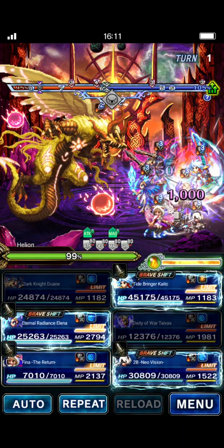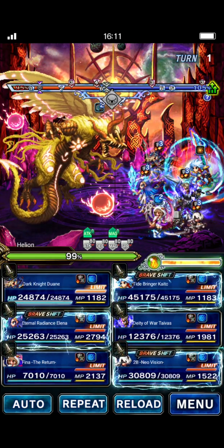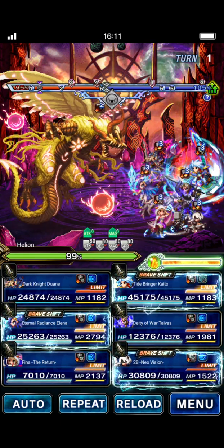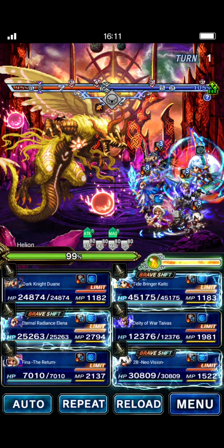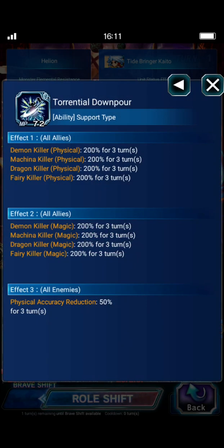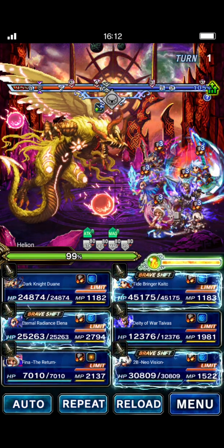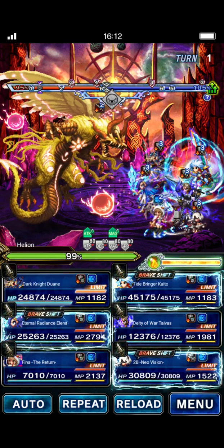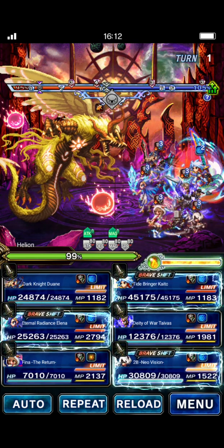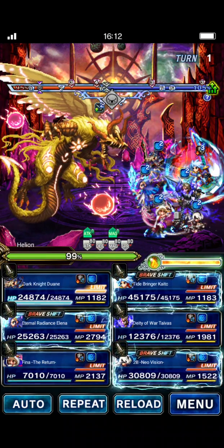There are basically two ways you can do this first-turn kill strategy: you can use Tyvus's Brave Shifted LB, or you can use his evocation damage. The main reason you would want to use his evocation damage is if you do not have a full EX3 team — because if you don't, then Kaito is not going to have access to Torrential Downpour. That's what does the 200% killers to Dragon and Fairy. He won't have access because you'll have less than 100% morale to start the battle. So if you can't give those killers to Tyvus, his LB is not going to do nearly as much damage. Only use his LB if you have a full EX3 team and Kaito can do the killer buffs. I'm going to use Tyvus's evocation damage for this one.